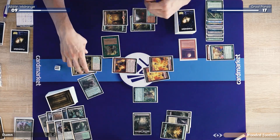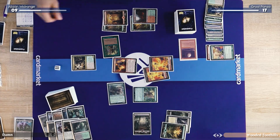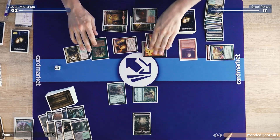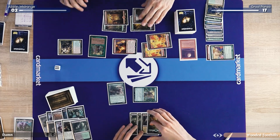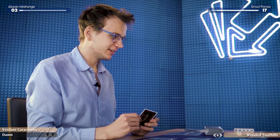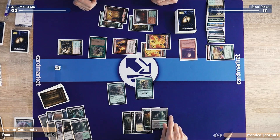I'll attack. So you'll take five, six, seven — go down to two. Pass the turn. I'm going to need some goodies here. I'll take a draw. That lets me stay alive. I will play a land.